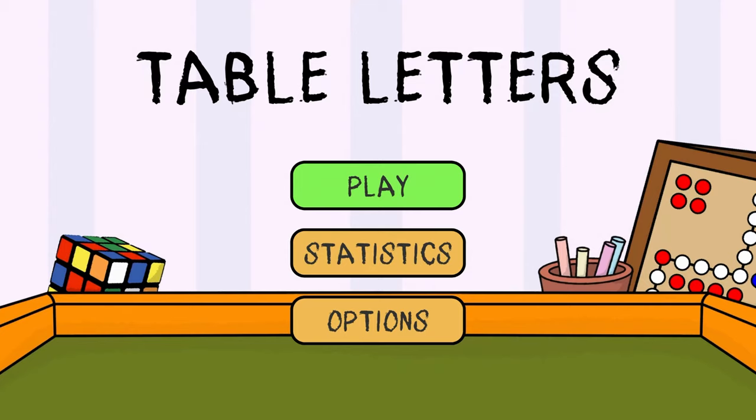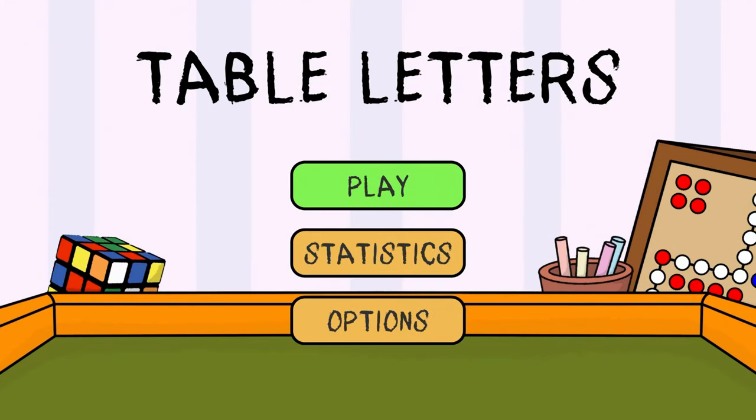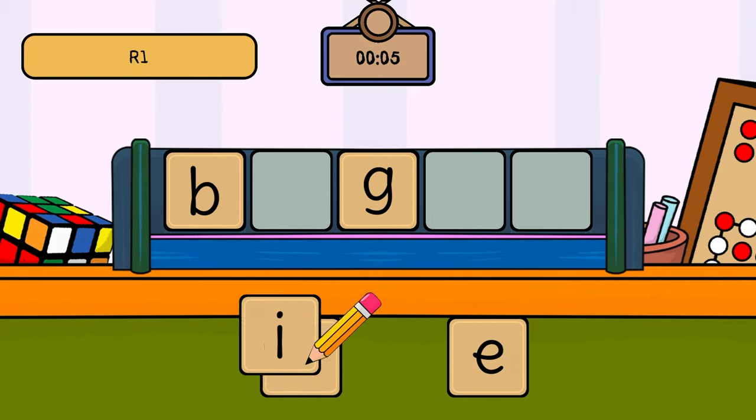How's it going, everybody? PoserMobile here, bringing you another absolute banger of a platinum. Today, we've got Table Letters from our old pal Webnetic, for the low, low price of $2 on the PlayStation Store — cross-buy not included.